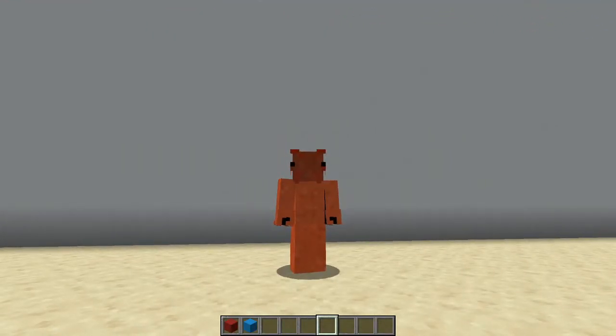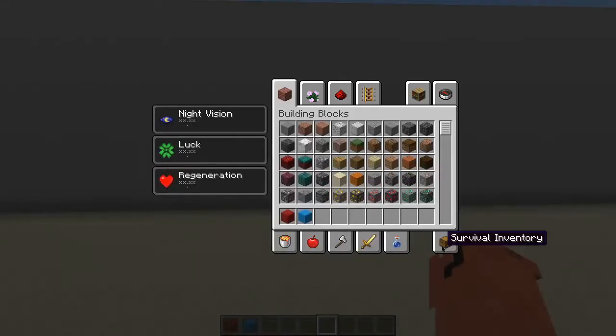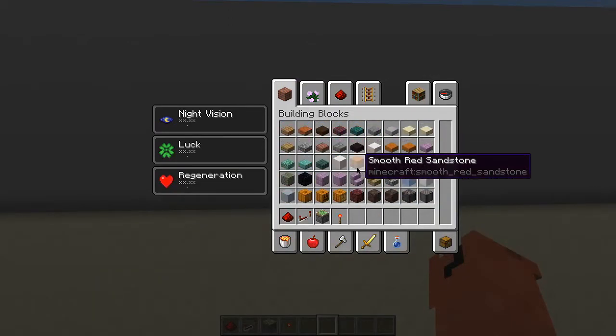Hey, what's going on guys, it's me Pixel Dust here and today I'm going to be showing you how to build a fairly simple redstone entrance using a redstone torch key. The first things you're going to want to get out are your redstone dust, your redstone repeaters, your sticky pistons, a torch, and a block of choice to build with.